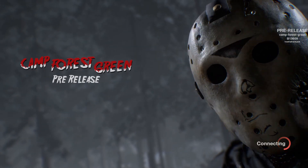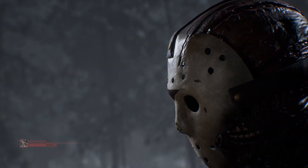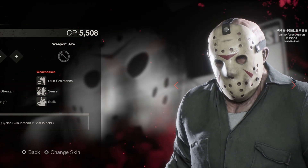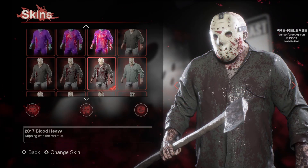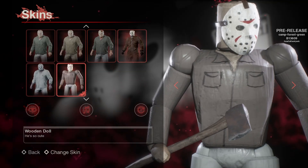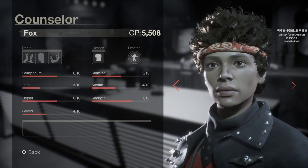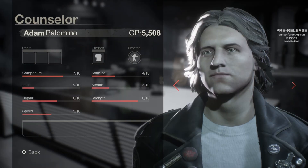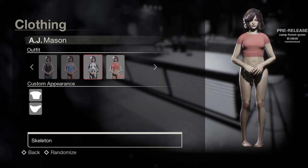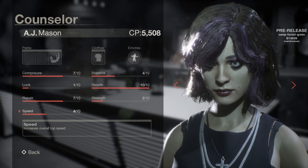Also, really cool about this mod is everything is already included. So every single Jason you could possibly want to play as, all of their skins — retro skins, super bloody skins, every variant of every Jason. There's even a Roblox skin, which I've never used but it's fun to play against. And as well as all the counselors, so if you're one of those people who enjoys playing the counselors with their interesting outfits, you can do that. Everything is already unlocked and included — all of the content.